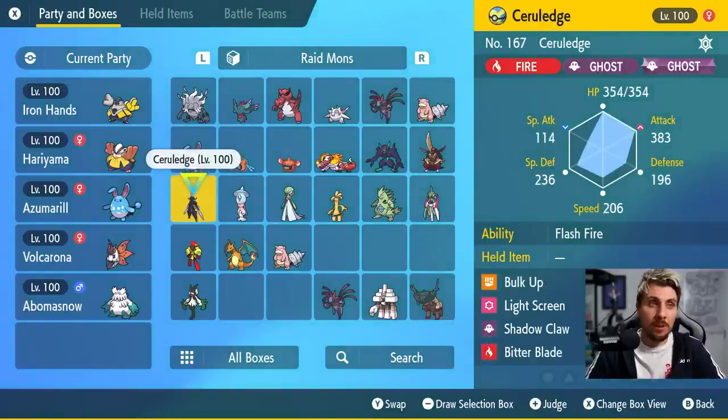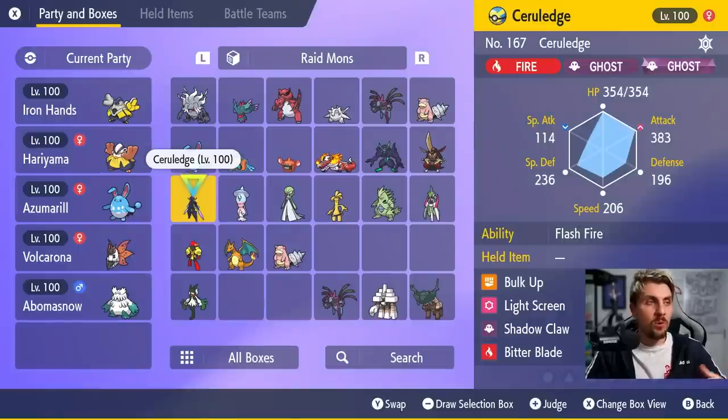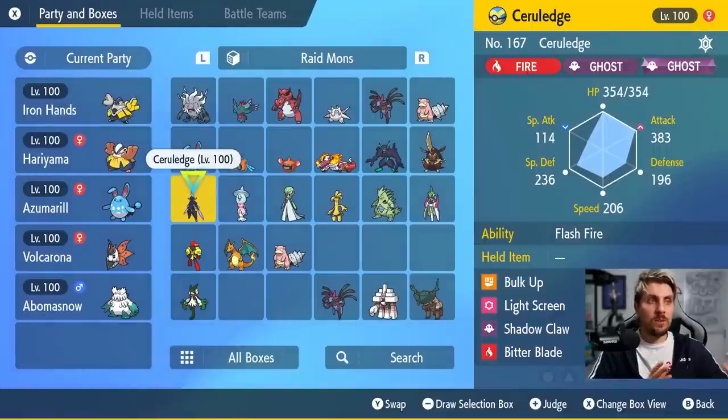Armarouge and Ceruledge are both good options — Armarouge is more of a special attacker while Ceruledge is a physical attacker. On Ceruledge we run Bulk Up with Adamant nature, max Attack and HP. The item is flexible — Covert Cloak or a Fire/Ghost boosting item. Light Screen provides Special Defense stability that Bulk Up can't give. Bitter Blade is the main attack offering recovery, and Shadow Claw gives Ghost STAB. We run the Ghost Tera type on it.